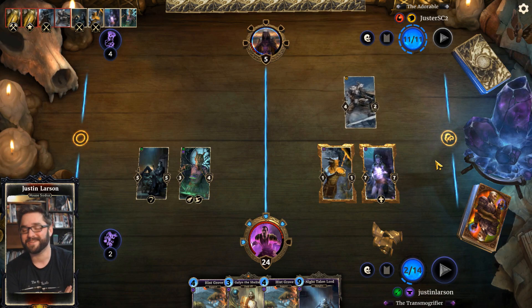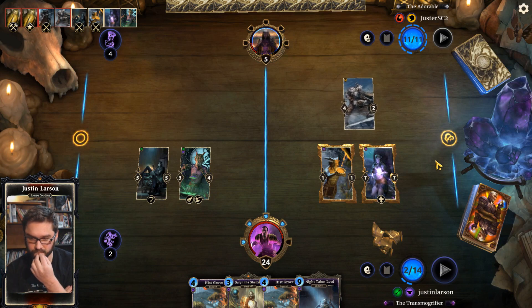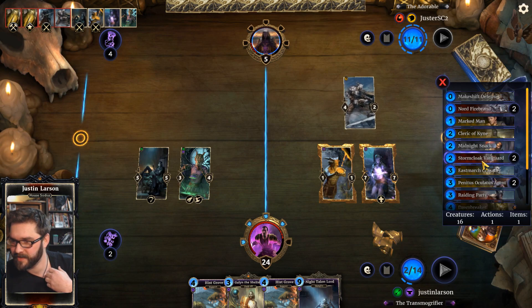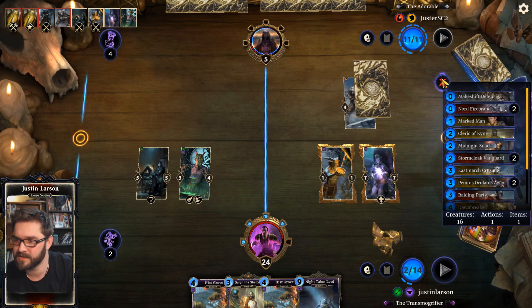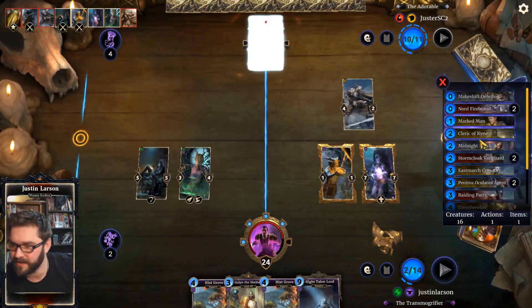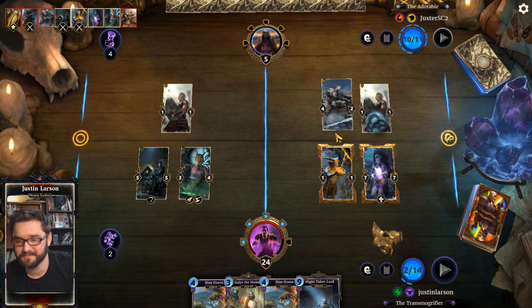I like Dark Seducer because if you run a certain number of giant creatures that have to be answered eventually, one sticks. Garnag taking down an Iron Atronach is the kind of story I bet Garnag likes to tell. They just had a horrible draw — Stormcloak Vanguard, Penasus Oculatus. I wonder if they have a dig author in their hand. They played the Gatekeeper, so there's nothing else hidden.